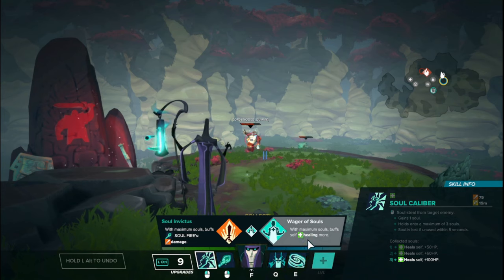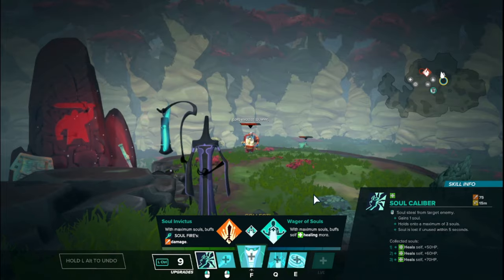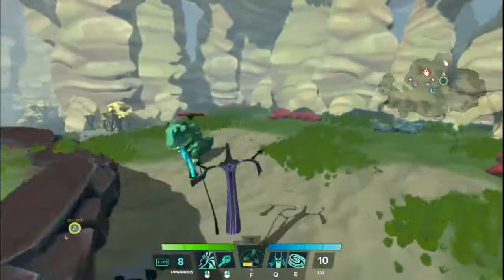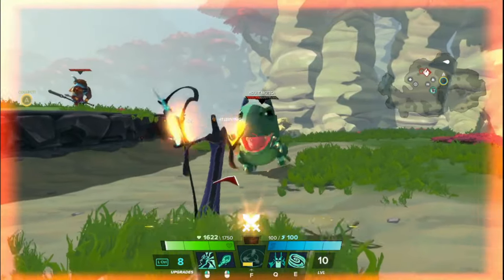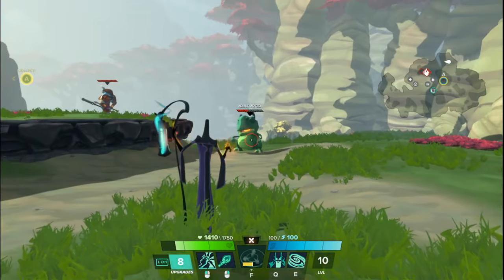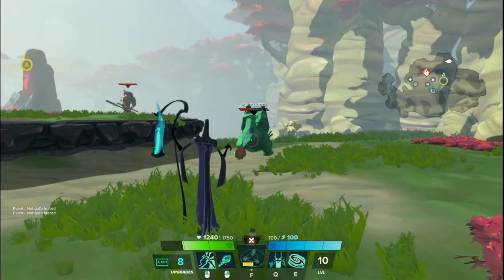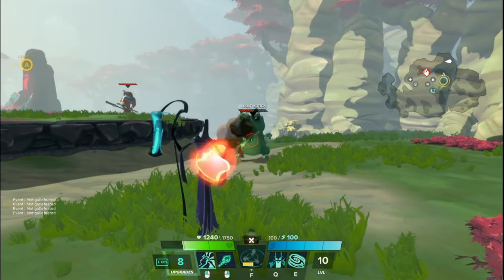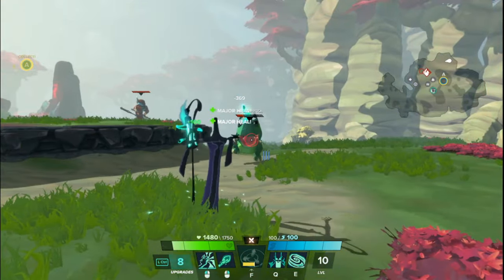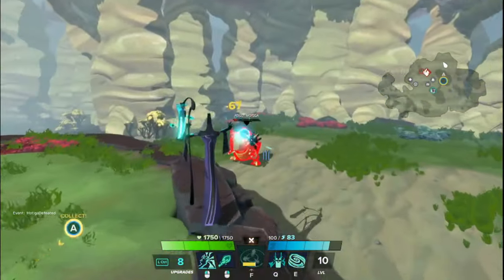I think a better upgrade here is Wager of Souls: with maximum souls, it boosts the healing even more — changes it from 70 healing to 100 healing. It's when you reach the third soul: your third soul gained and onward will heal 100 health, so long as you keep three souls. So it goes 50, 60, and then 100. Very, very good self-sustain if you want to not use your souls.